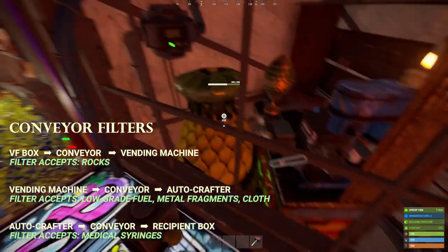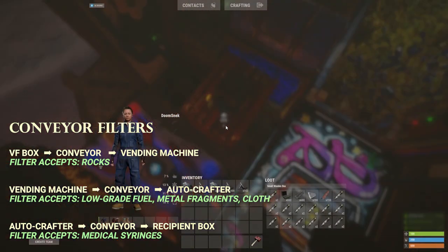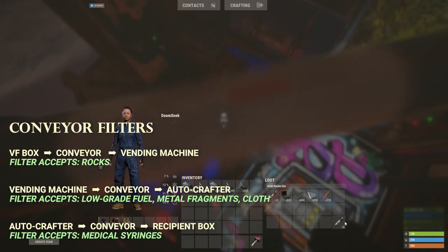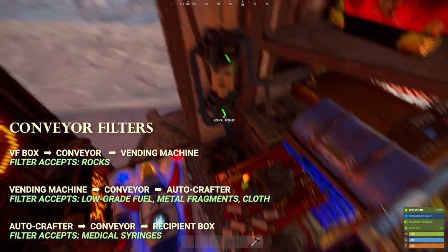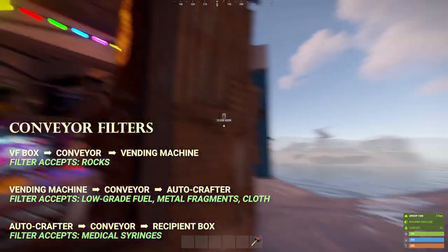Those syringes are then pumped out of the auto crafter through this conveyor, which is set up only to take syringes out, and moves them down here into this box — where they're going to create so many beautiful meds you can use to quickly regain your health and get back out into the adventure.